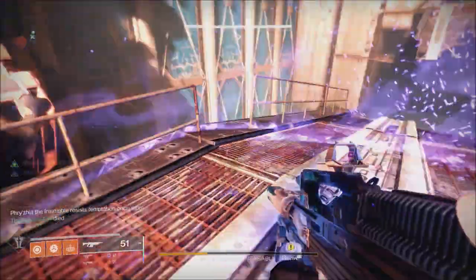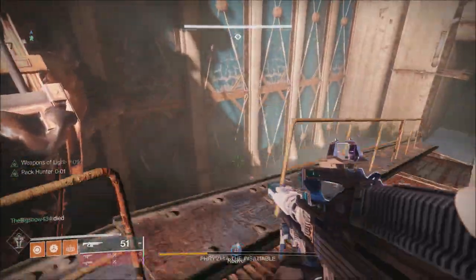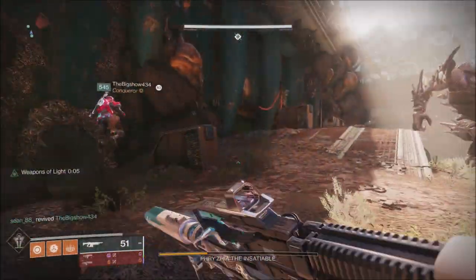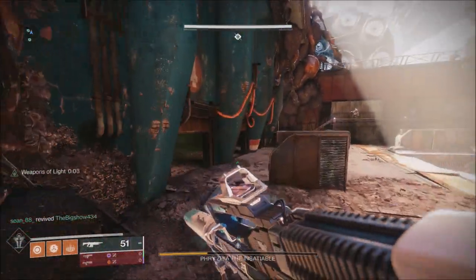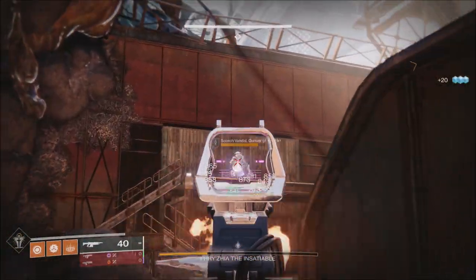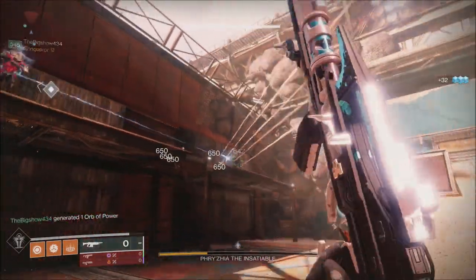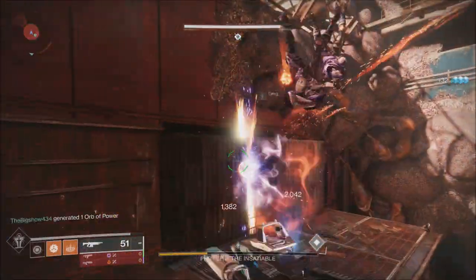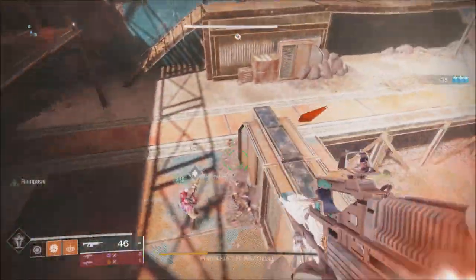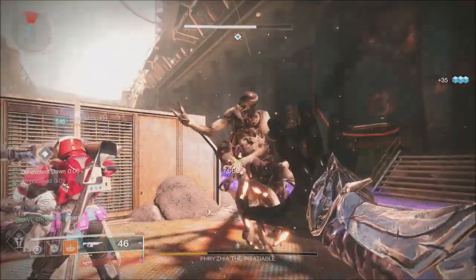In Gambit, they updated combatant encounter varieties, increased combatant energy shield resistance, increased the medium blocker from 500 to 1000, added a stasis attack to the large blocker, and banked mote waypoints now display from afar and off-screen. When it comes to ammo in Gambit, combatants no longer drop ammo bricks by chance — ammo finder mods will still function correctly, and ammo crates now spawn after clearing each wave of combatants.